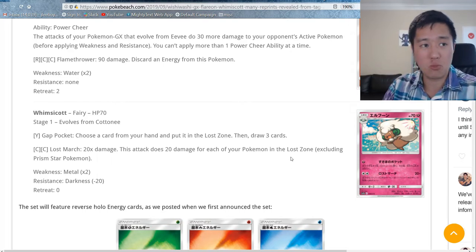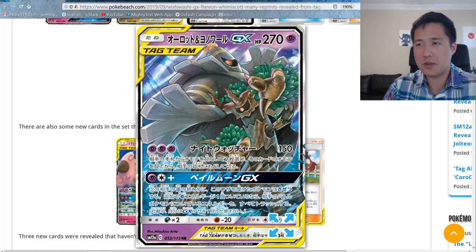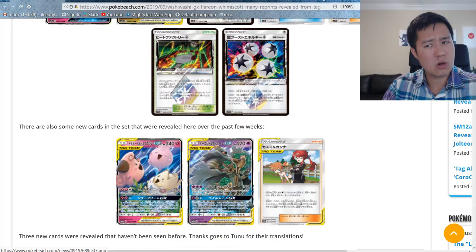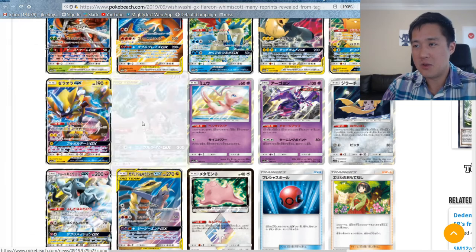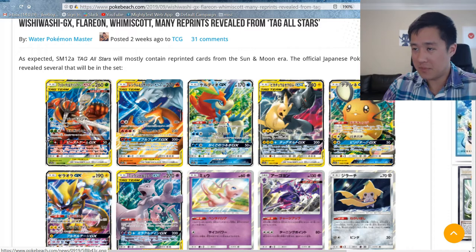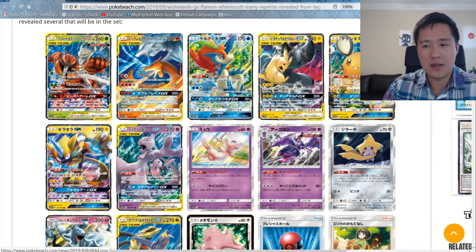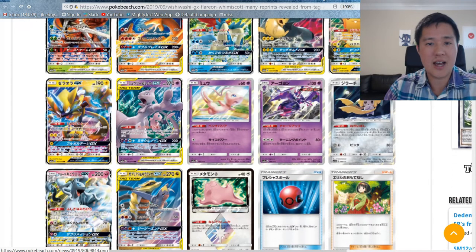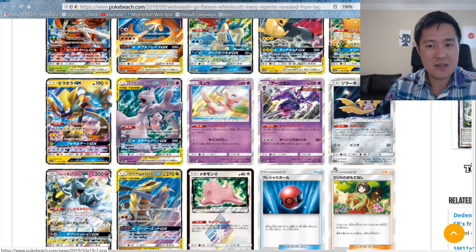Now let's go through some reprints. We got Trevenant, Dusknoir, baby Pokemon, and a bunch of other cool reprints — zero aura, Mewtwo, Reshizard, Dedene GX, Jirachi. I wonder if some people will be turned off by sets like this, feeling it's just reprinting the same cards to make money — basically a cash grab. But I very much want to disagree with that, so let's go to TCGPlayer.